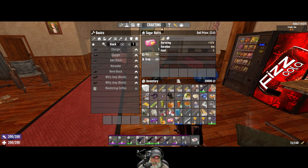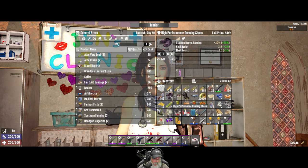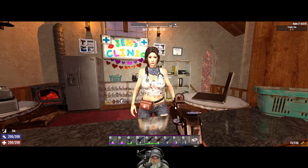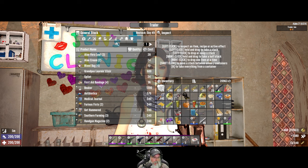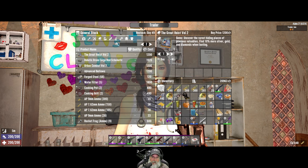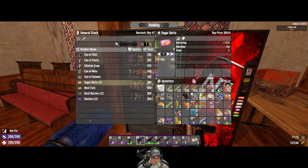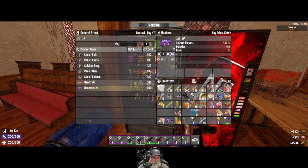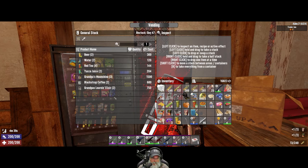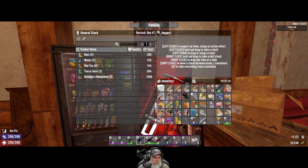I'm going to take a sugar butt. Let's sell your stuff to you — $460 for that. What were we going to buy from her? It was that magazine, right? Great Heist Volume 2. Okay, let's buy that. Sugar bits, rock busters, hackers, salmon, chili, and pasta. Learning elixirs — I'm actually going to start buying those since I can't make them yet.